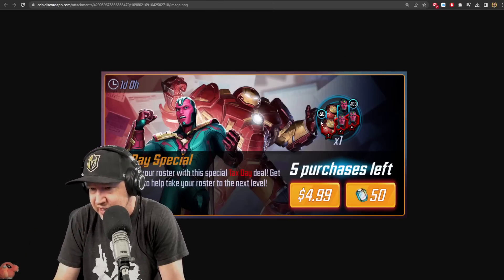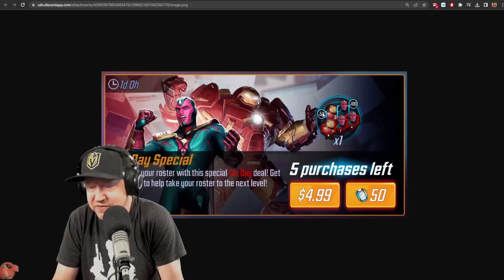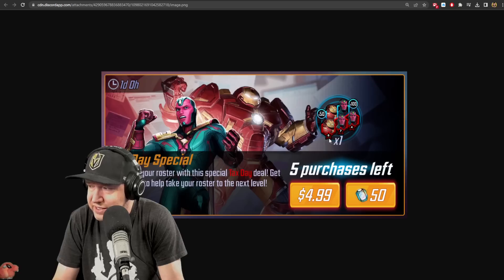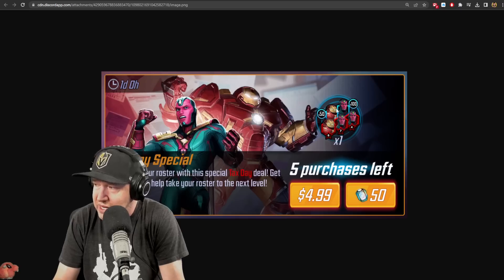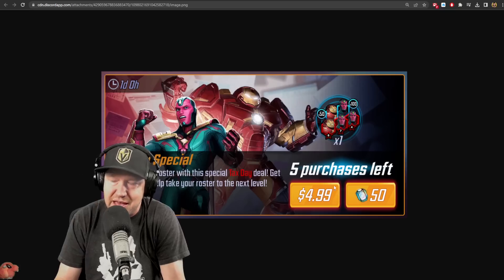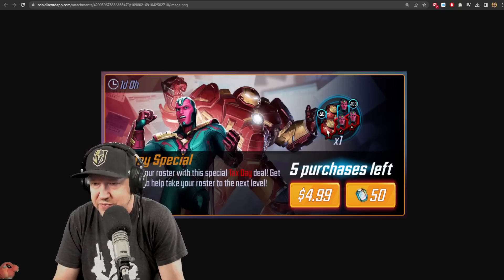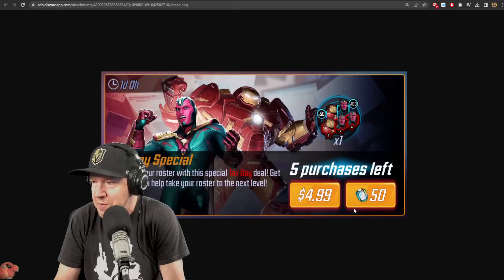Now we've got some offers. If you get your magnifying glass out, this offer actually states exactly what's in it: equal chances of 50 Hulkbuster shards, 100 Vision shards, a six-red Hulkbuster, a seven-red Vision, and a four-star Vision. For me, I don't need three of those items, but I could use the six-red Hulkbuster and seven-red Vision — a random chance of getting 40% of what I want for five bucks. I might do that.